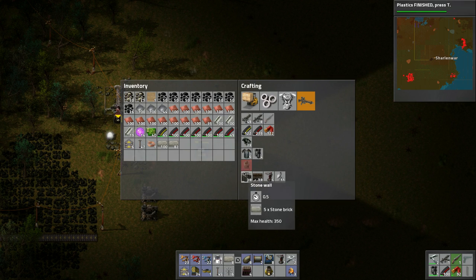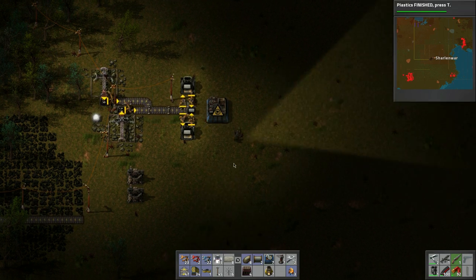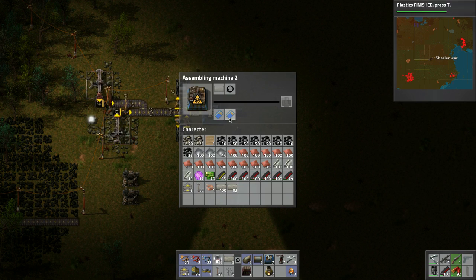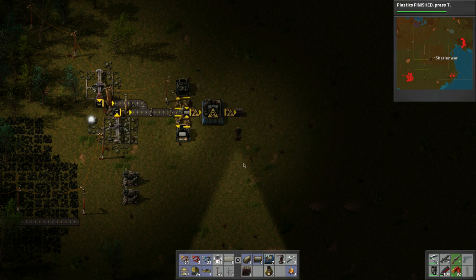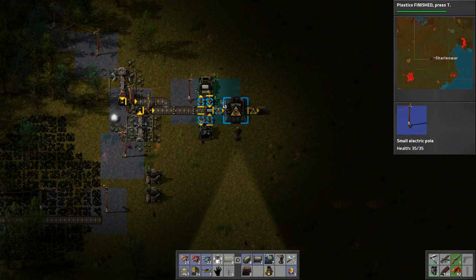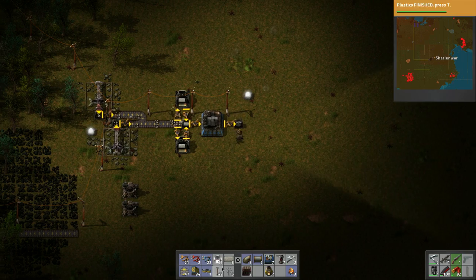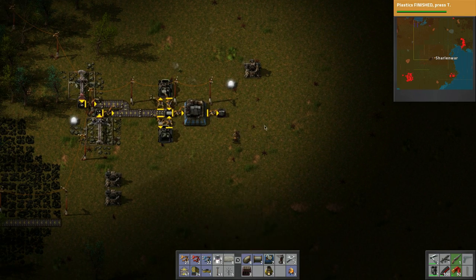Do we just want to produce everything here? Let's make some walls — put this like this, a regular chest like that. Walls — let's do that much. Let's bring in the power, do that and that. We can put a light here, put a turret here, load it up.